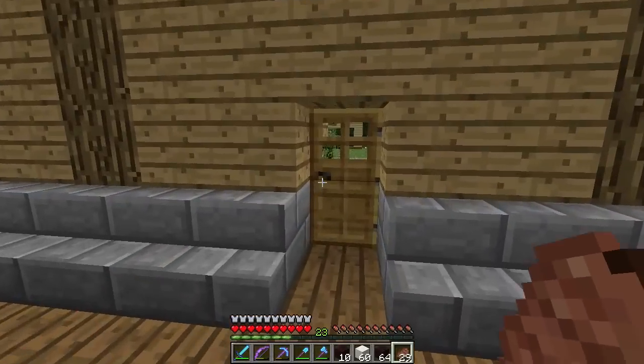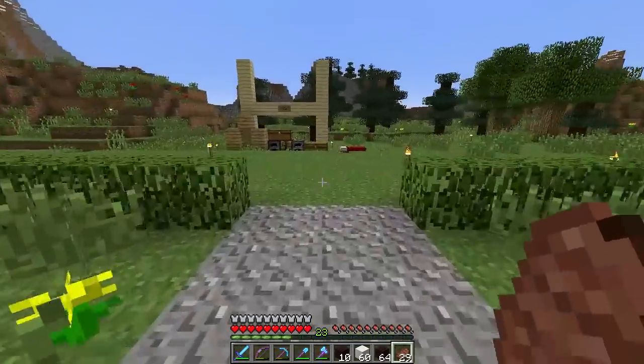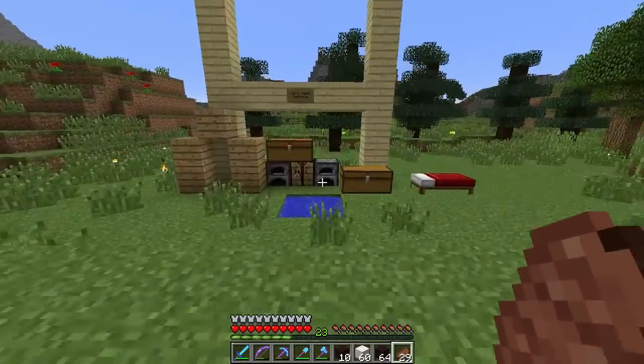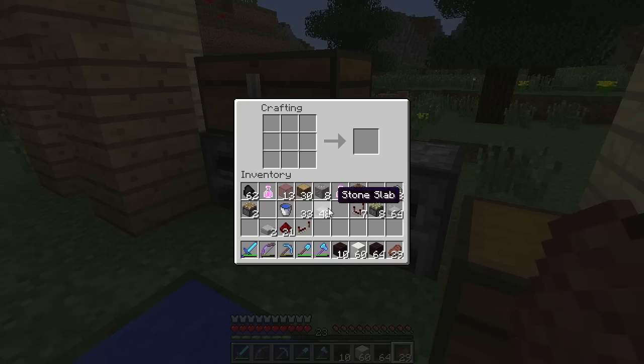Hello ladies and gentlemen, we're back here on the Cube SMP. In today's episode I think we're going to make an automatic farm. I need to make one for my basement, my evil lair. I really do. I need to make a new chest as well. I'm so unorganized, I need to drop some things off. I want to make an automatic farm and I've been trying to think of what would be a good one.